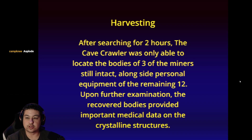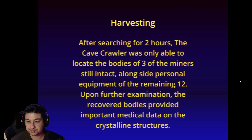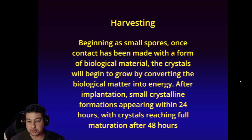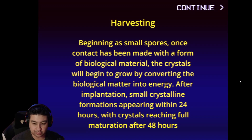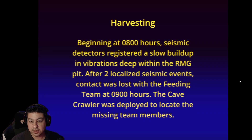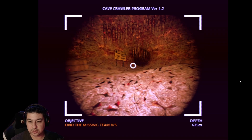Harvesting. After searching for two hours, the cave crawler was only able to locate the bodies of three of the miners still intact alongside personal equipment of the remaining twelve. Upon further examination, the recovered bodies provided important medical data on the crystalline structures. Beginning as small spores, once contact has been made with biological material, the crystals will begin to grow by converting the biological matter into energy. After implantation, small crystalline formations appearing within 24 hours, with crystals reaching full maturation after 48 hours. Beginning at 0800 hours, seismic detectors registered a slow buildup in vibrations deep within the RMG pit. After two localized seismic events, contact was lost with the feeding team at 0900 hours. The cave crawler was deployed to locate the missing team members.